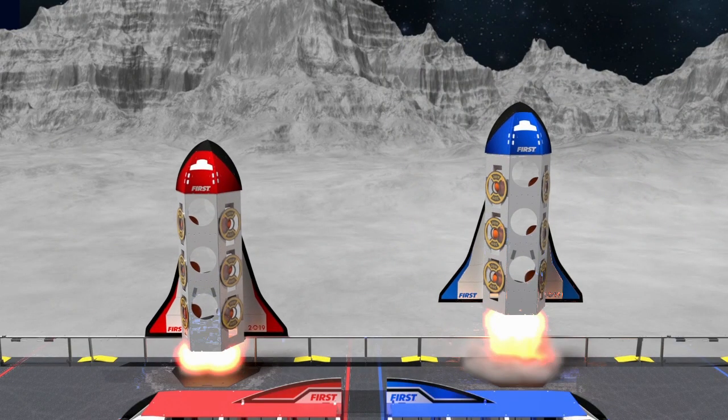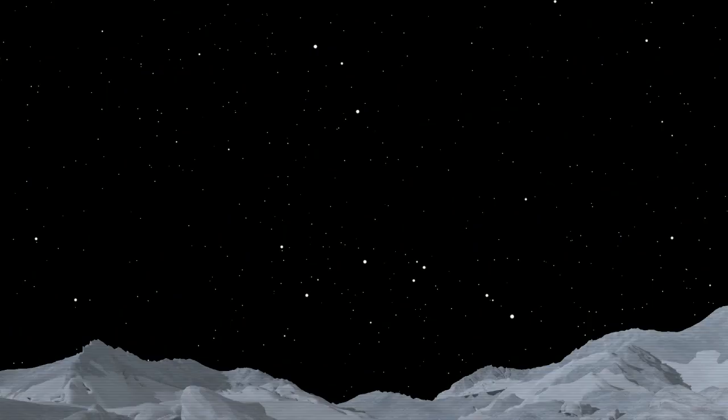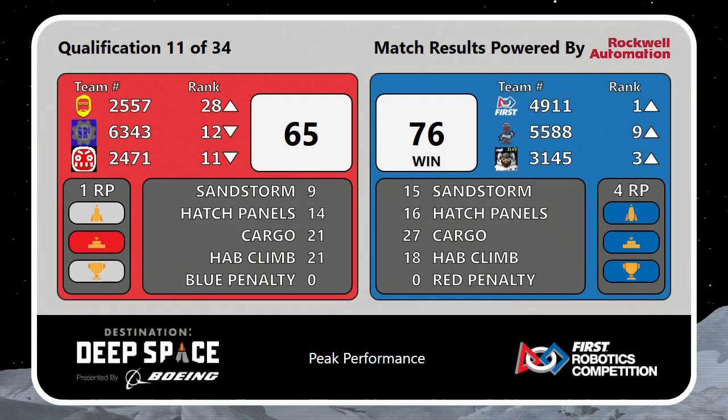End of the match — your final score ends in a Blue Alliance victory, helped in large part by that completed Alliance rocket in the bottom right corner of the field: 76 to 65, just two points shy of our high score from the day. And that is a full penalty-free unicorn for the Blue Alliance — all four available rank points — and that will be enough to move the Cyber Knights up into first position.